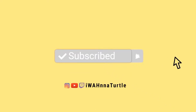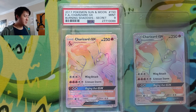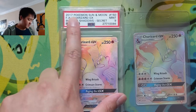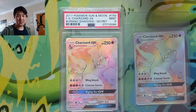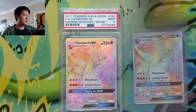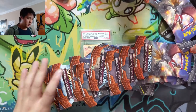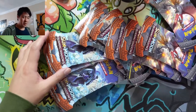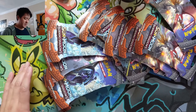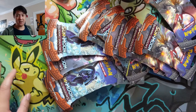Here we have the super sought-after, hyper rare, secret rare rainbow Charizard from Burning Shadows from 2017 — a pretty recent set. I'm not sure if it's still being printed but you can still buy it for regular prices. We are going to be doing some Burning Shadows pack openings to see if we can't pull another one — I believe this should be 12 packs altogether.